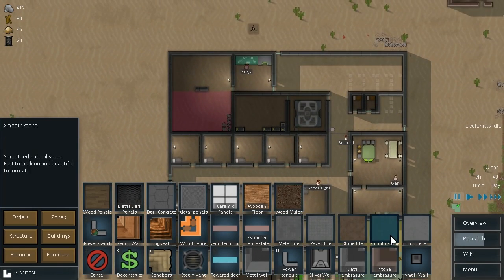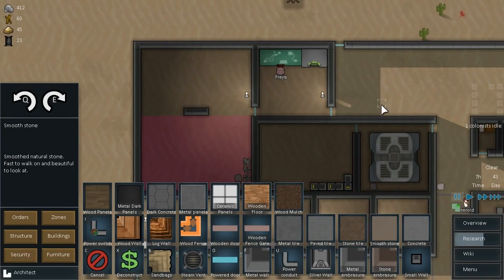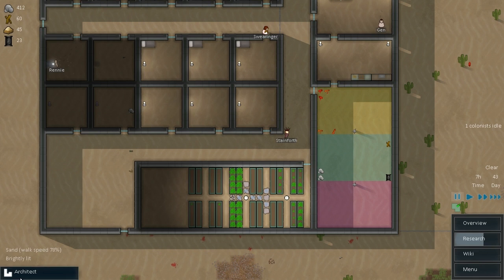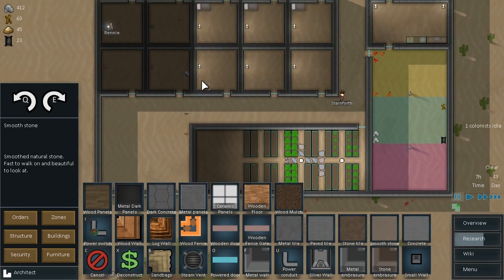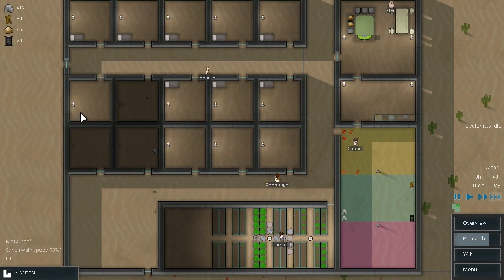Wait, seriously? Smooth stone, baby — there we go. Why can't we do it? Oh, it already is smooth stone I guess. No, it's sand. What am I missing here? Well, we can't use it. We've got metal tile — we could metal tile. Let's cancel that though, we don't want to do that. We need to research carpet making, because I would rather have carpets in here.